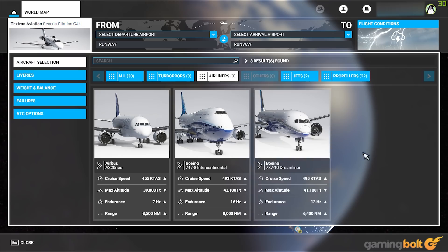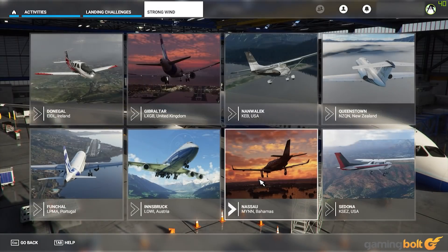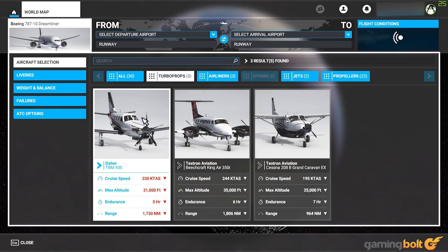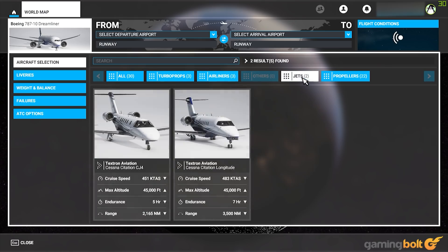I'm sure the publisher may have their reasons for locking additional content behind a price gate, but I'm not a fan of such a practice. Airports and aircraft are an integral part of a simulation game, and having them locked behind different editions seems like a bit of a predatory practice to me. Regardless, aircraft in the Premium Deluxe version are solid, with choices from turboprops to jets, which handle in their own unique way and are close to their real-world counterparts.